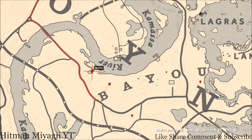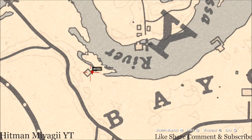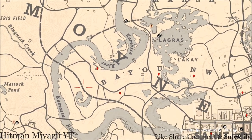Up here at our next marker, this marker is right at the back side of a moonshine shack, right here at this location. There's a dig spot and you will dig up a random arrowhead — come over here with your shovel and that's what you will get, a random arrowhead.